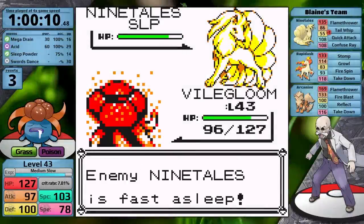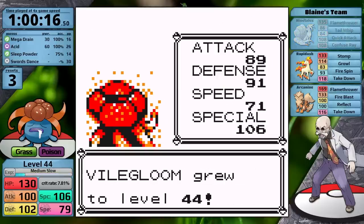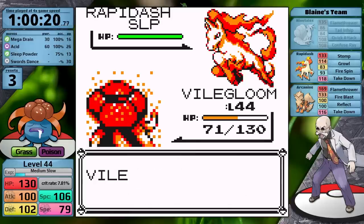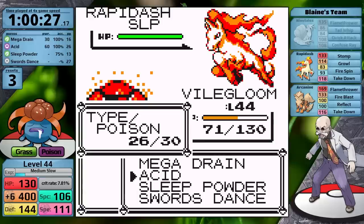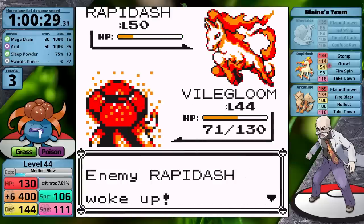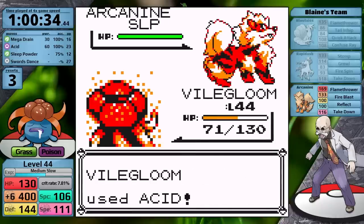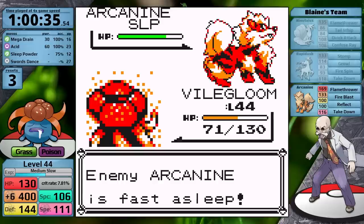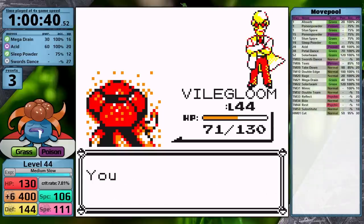I need to knock out Ninetales with Acid and then set up against Rapidash. Luckily Ninetales snoozes long enough, I take it out leveling up to level 44, then Rapidash uses Stomp and I put it to sleep. With three turns of setup, my Speed isn't boosted high enough to go first against Rapidash or Arcanine, so I have to chance Sleep Powder on the first turn against Arcanine. It goes for Reflect and I put it to sleep. Acid does about a quarter — maybe a 5-hit in the worst case — but I lower Arcanine's Defense on the next turn and take it to red health, making it a 4-hit. Blaine's Arcanine continues sleeping and I finish it off, earning the Volcano Badge and a 12.5% boost to my Special stat.